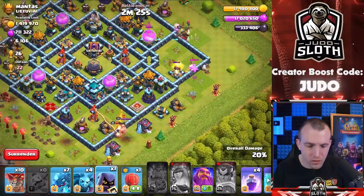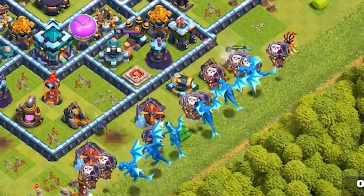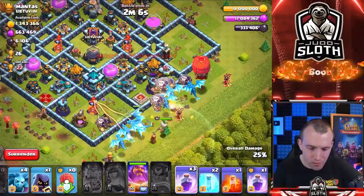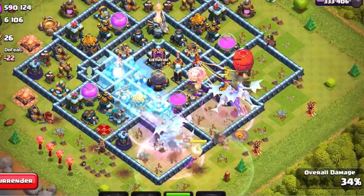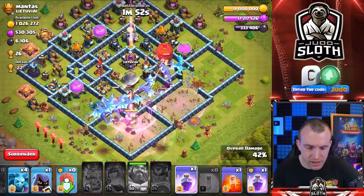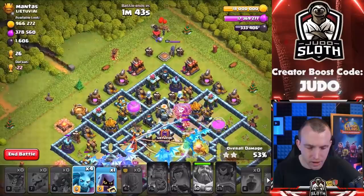I don't want to use a headhunter because I kind of need that for the RC, which is weirdly enough at the top of the base. Let's put the Grand Warden on air and attack all of the balloons and all of the E-Drags. Grand Warden — there's so many red air bombs. Rage, rage. Grand Warden's ability. Let's freeze this and freeze this — we can rage again. Try and get the E-Drags over the top. We only need to offset the gold and elixir — we don't necessarily need to three-star, but obviously a three-star would be pretty nice. Let's rage this area because we have all of the balloons coming out of the clan castle.